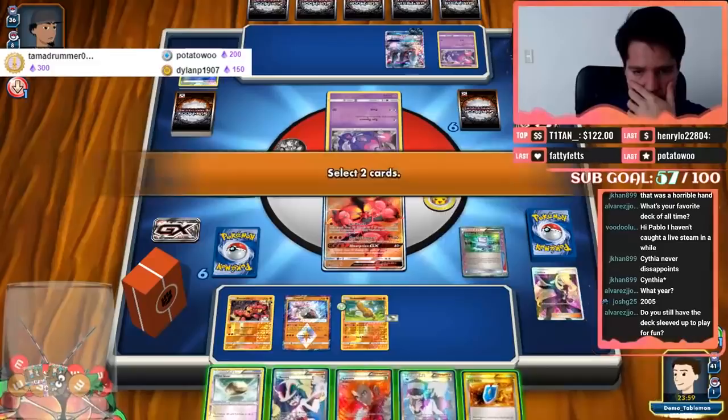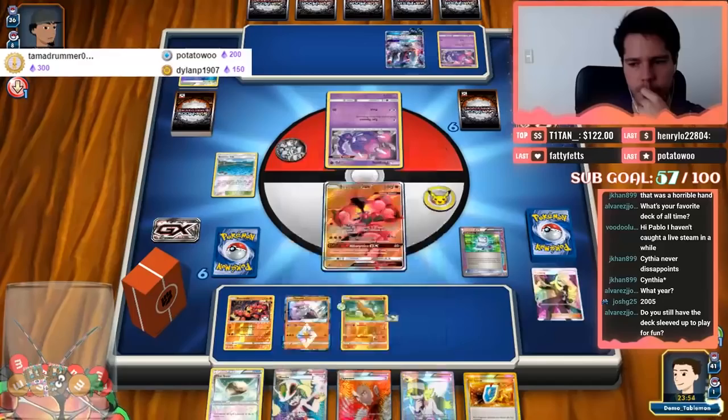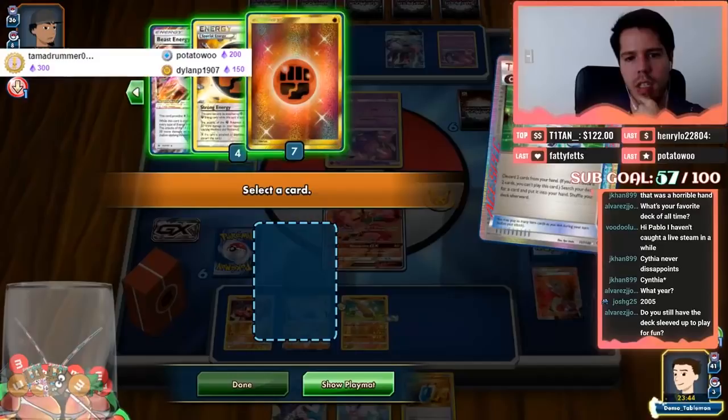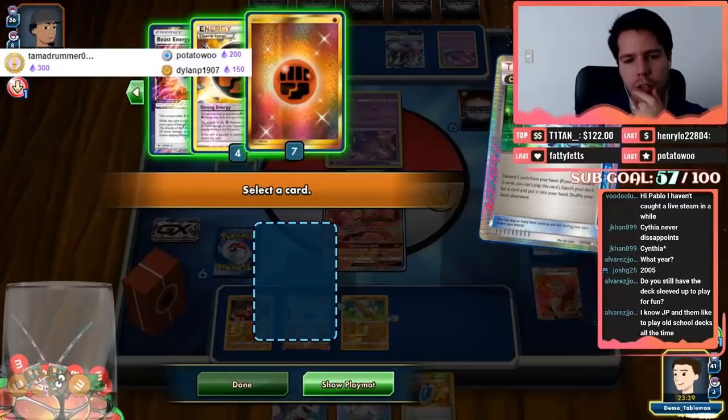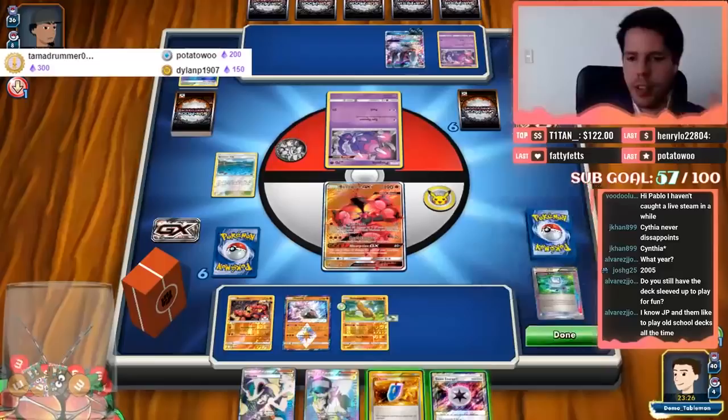We kind of get the Strong Energy. I feel like I should use the Beast Energy — there could be a situation where I need to attack for one energy with Landorus and I have the Beast Energy attached, and therefore I can't attack. So the answer is always going to be to use the Beast Energy first.